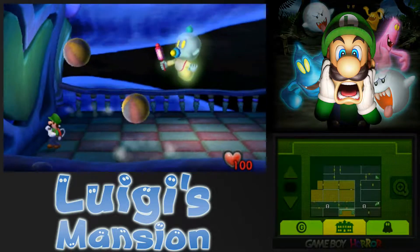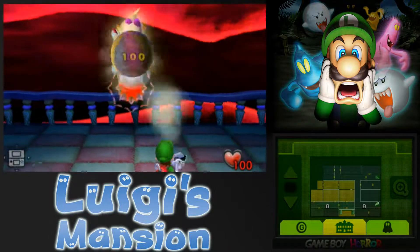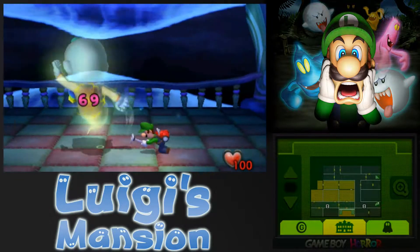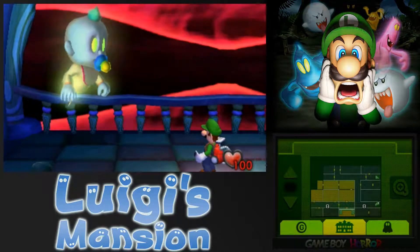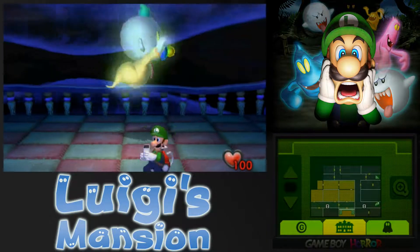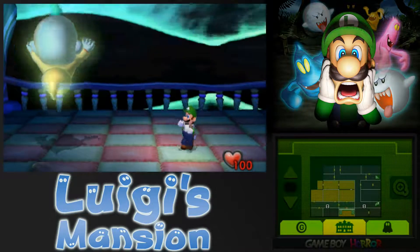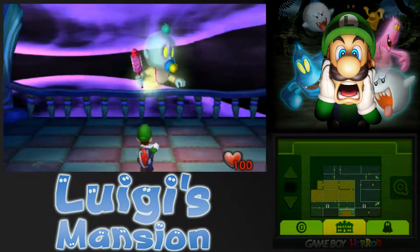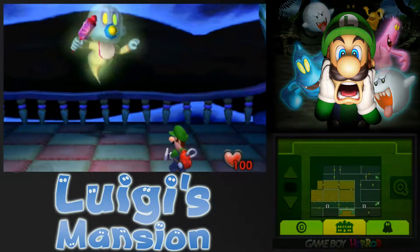And then these balls are going to come out. More balls. Grab the one ball that stays put and start sucking on them. Now, I believe bosses are basically 2 to 3 sucks for gold, and then like 4 to 5 for silver, and 6 plus is everything else. I could be wrong on that, because we're about to find that out after I complete this boss fight. What if I got a vacuum?